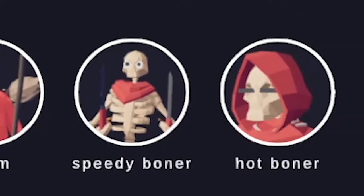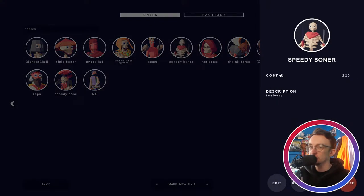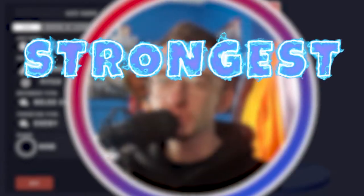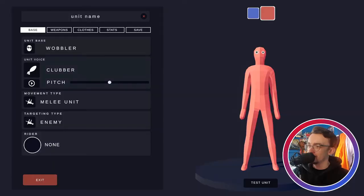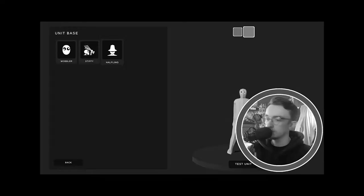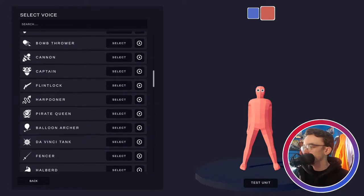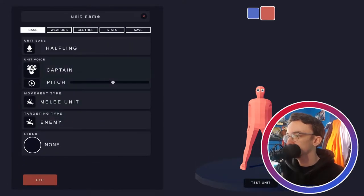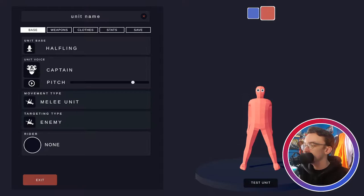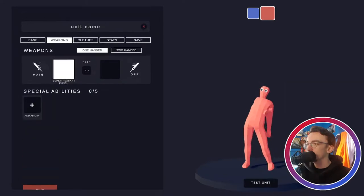I have made some units since the last episode - we got some bone boys. I was mainly inspired by the speedy bone; we made the 'speedy boner,' which is just a speedy boy who runs really fast. But today we're going to attempt to create the strongest custom unit we can. Because big things come in small packages, we're gonna use a halfling with the voice of the captain, pitched down - a melee unit that targets enemies.